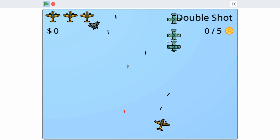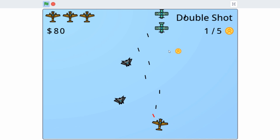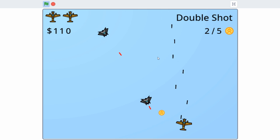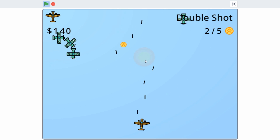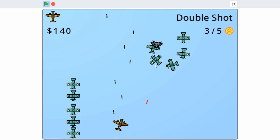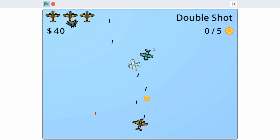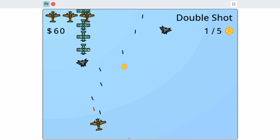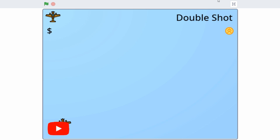Hello everyone, this is part 8 on how to make a shoot-'em-up game in Scratch. In this tutorial, I will continue working on the weapon upgrading system and make some small gameplay changes. If you haven't seen parts 1 through 7 yet, check them out — links are in the description below. Anyways, let's get started. So right now we have a power-up system where the player can collect power-ups from the enemy planes, however the power-ups don't really do anything, so let's add a weapon upgrading system.